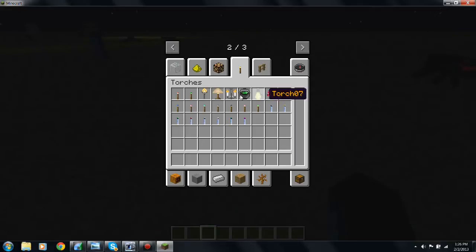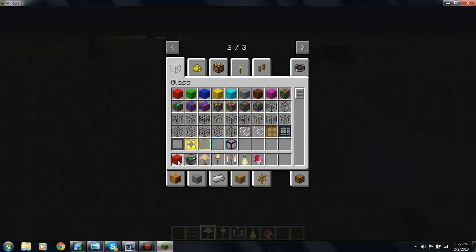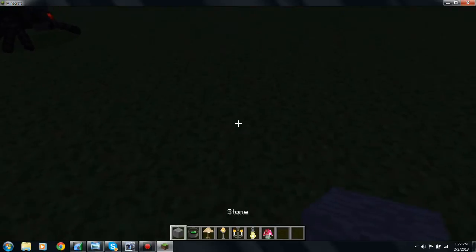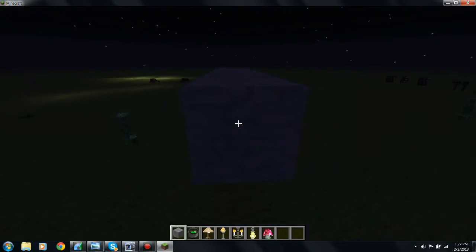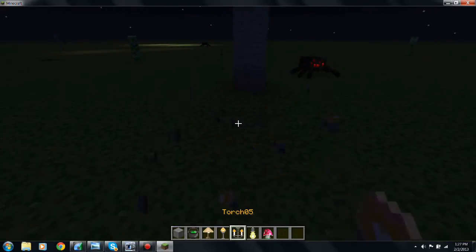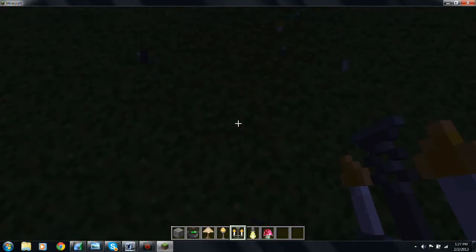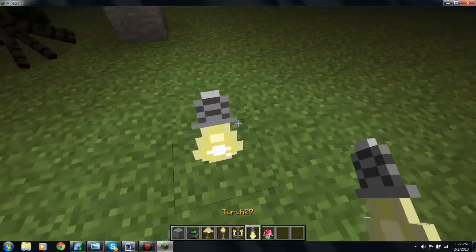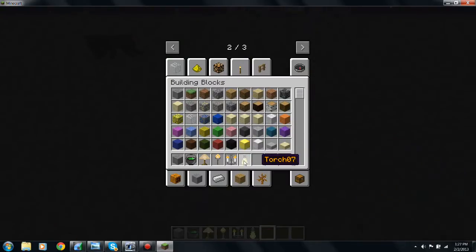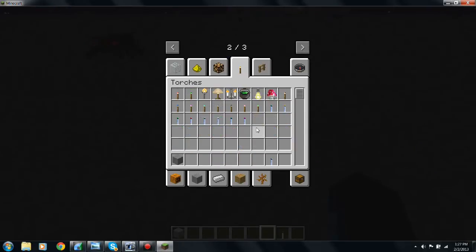Let's go to torches. There are many different torches. Let's start off with the weird ones. Here is a little cauldron that glows, and then you've got the lamp and the sun. You have a chandelier and then a mushroom. Let's check out some of these other torches — they're different colors.